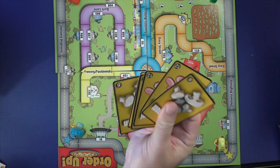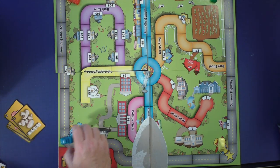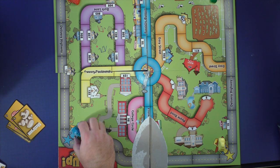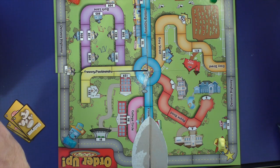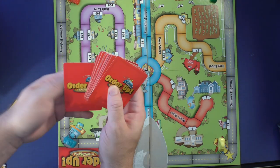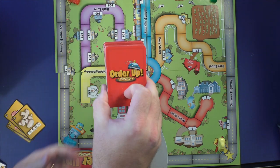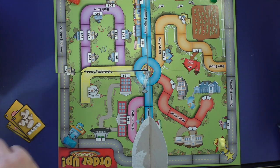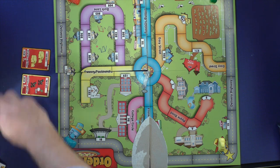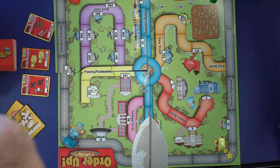Setup is very easy. Everybody will get six topping cards after the deck has been shuffled, pick a color, and place their piece on their pizza shop at one of the four corners. Then you take the game over card, shuffle it somewhere into the middle of the order up deck so you're a little unsure of where it will be. Then take three order cards and place them face up beside the board with the deck next to it, and you're ready to go.